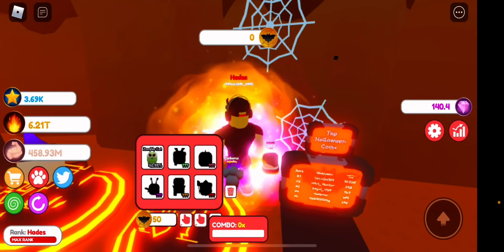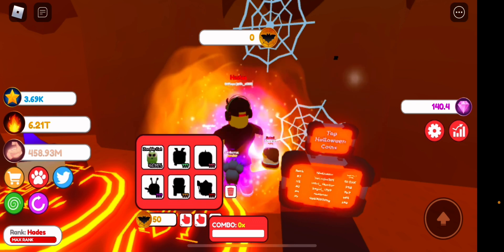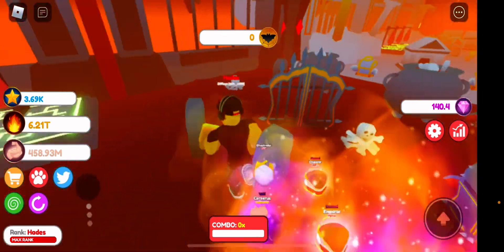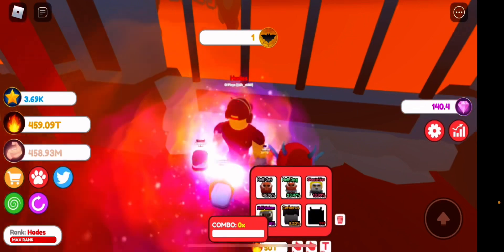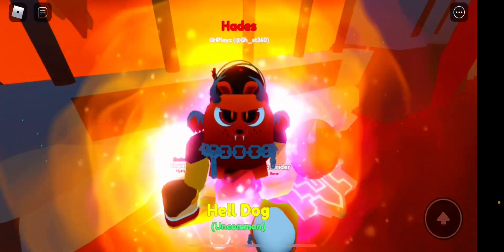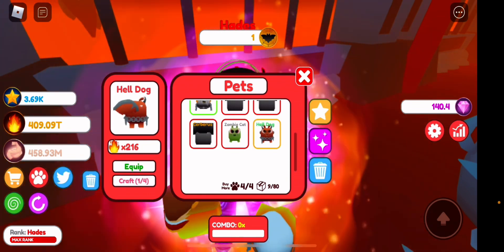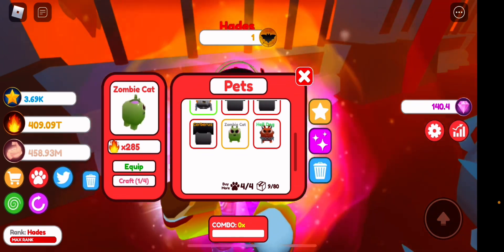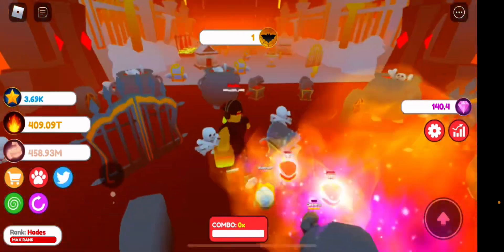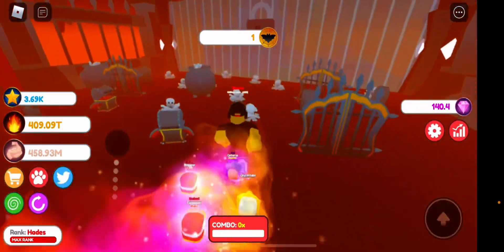We got the same pet again. Let's see the stats — it says 285. We're going to go to the best world, which is Hell, and get one from there to compare. We got Hell Dog, which is the second one — an uncommon. The Hell Dog is 285 as well, so the Halloween ones are way better. At least you guys know now — I did it so you don't waste time figuring it out.